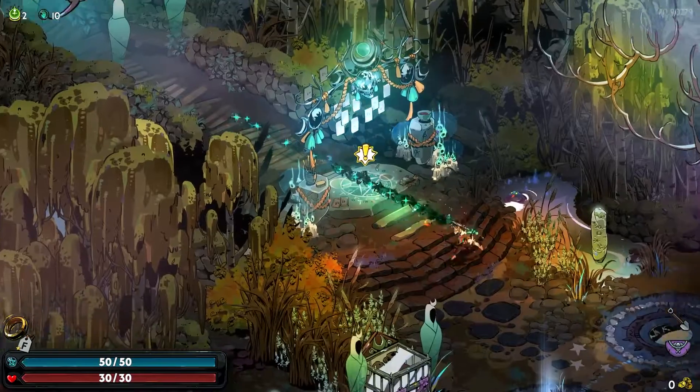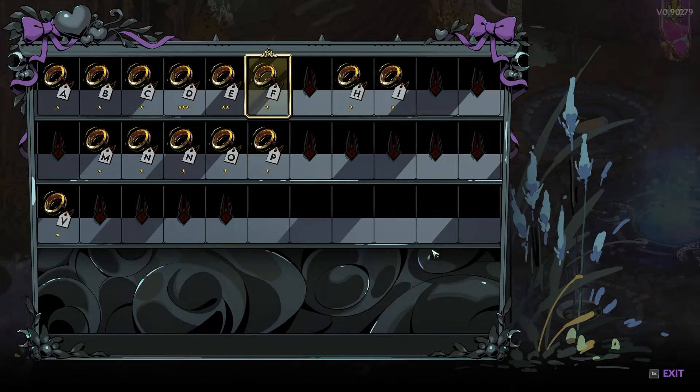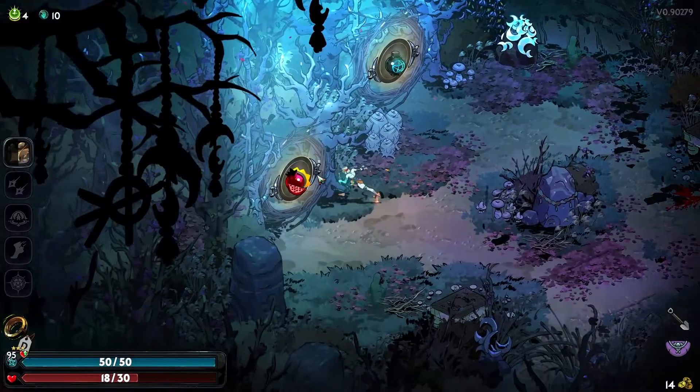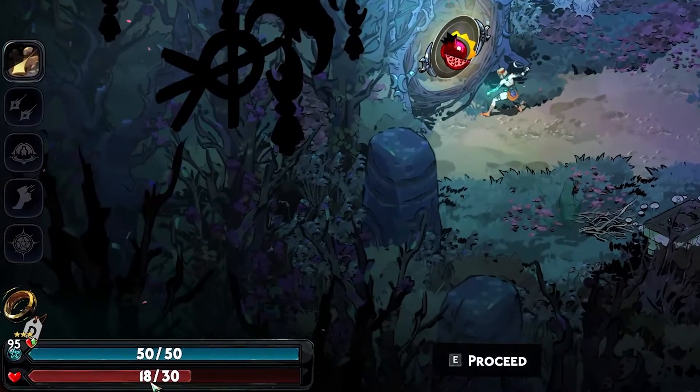Each character gives you a specific keepsake. You can select and view all your keepsakes in the fighting ground. You can only equip one keepsake per run and change them when you come back to the training ground. Keepsakes such as the ghost onion can heal you once you exit a location.